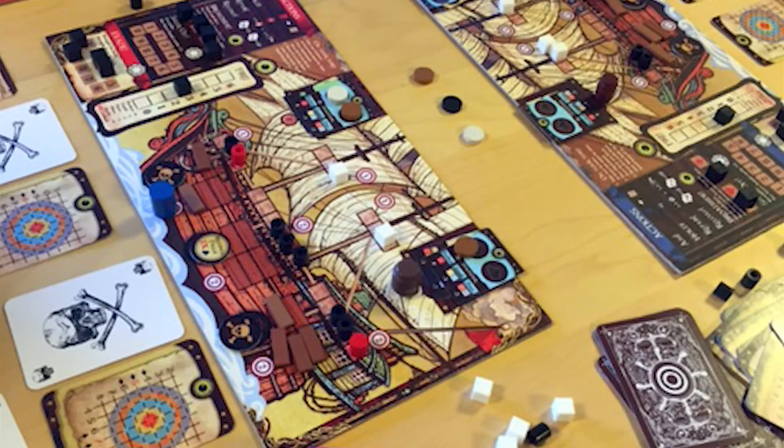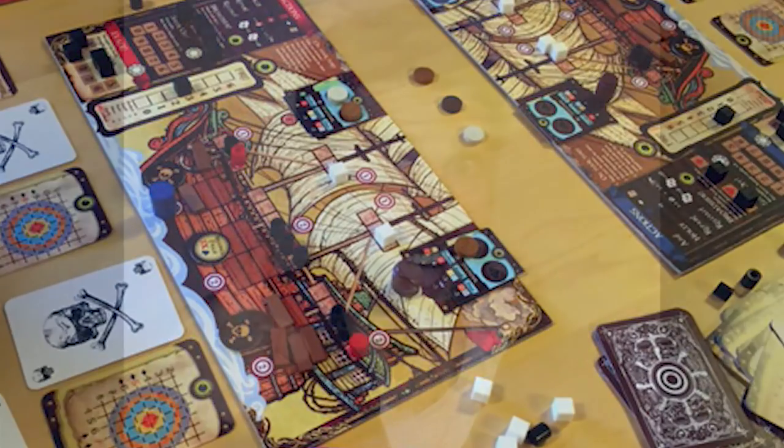Merchants and Marauders: Broadsides is a two-player game where each player plays the role of a ship captain, and the entire object is to sink your opponent. This is done through a series of different decks of cards. There's an aiming deck — every time you aim you use one or two aim cards depending on how difficult the shot is — and a deck of cards with values between one and ten used in conjunction with the aim cards to fire your cannons.